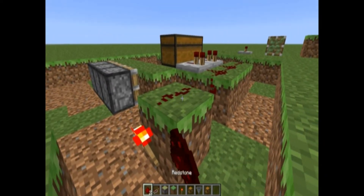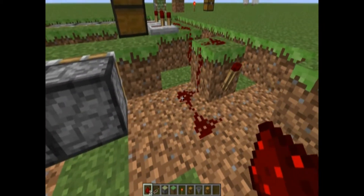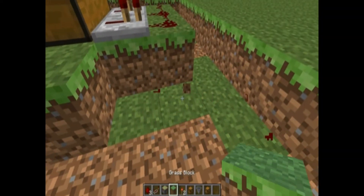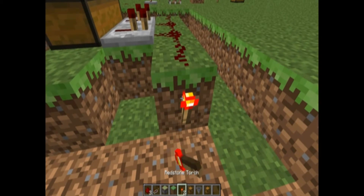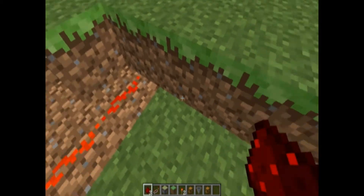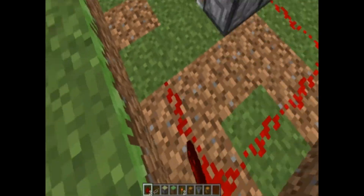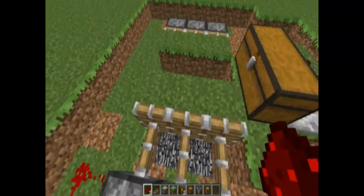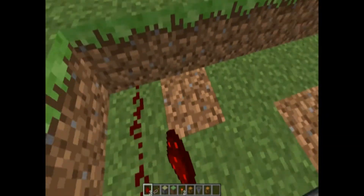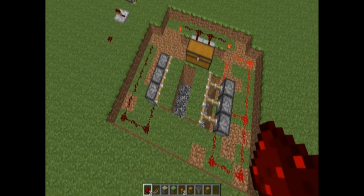I'm going to take the redstone and just attach them. Now we're going to be needing two redstone currents. It all depends on the positioning of the circuit and where you're building — it all depends on that. As you can see, this turns on the pistons, and that's what you want, just to help with keeping it together, because you need it to be together.